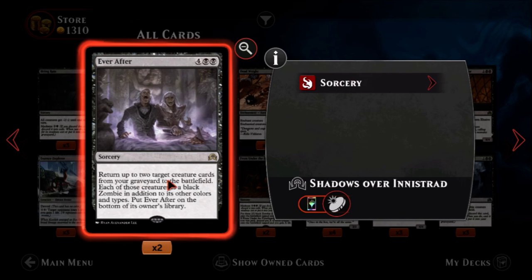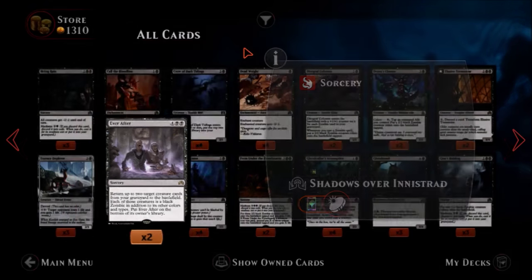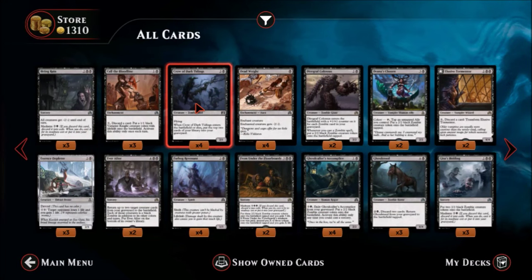Here we have Ever After — two black and four colorless, a rare sorcery. Return up to two target creature cards from your graveyard to the battlefield. Six mana to get two creatures back — I'm okay with that. Each of those creatures becomes a black zombie in addition to its other colors and types, and Ever After goes to the bottom of its owner's library. You get it back eventually and can't really abuse it. At the time you pay six you're probably getting some big creatures back. I like that card — I want to see it in a reanimator deck.